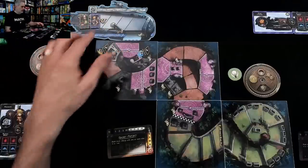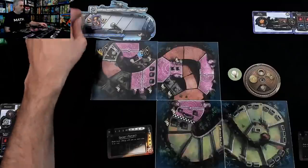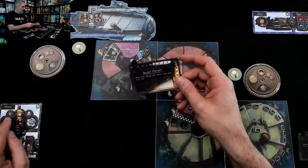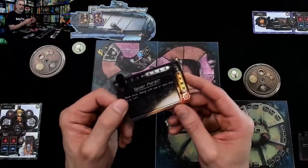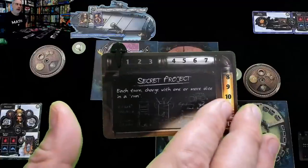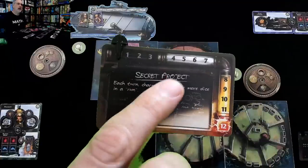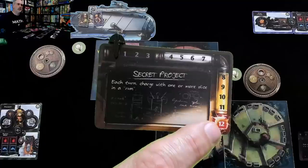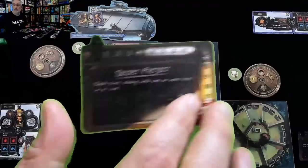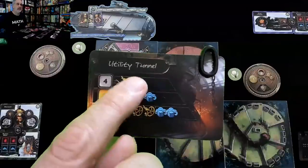We're set up and both at the start on the launch pad. Here's another new feature: Pachacuti over here has a secret project. As part of setup, everybody gets two of these and picks one. You need to power it up to level one, level two, or level three, and then you can unleash it whenever you want to get bonuses. Mine is a utility tunnel.